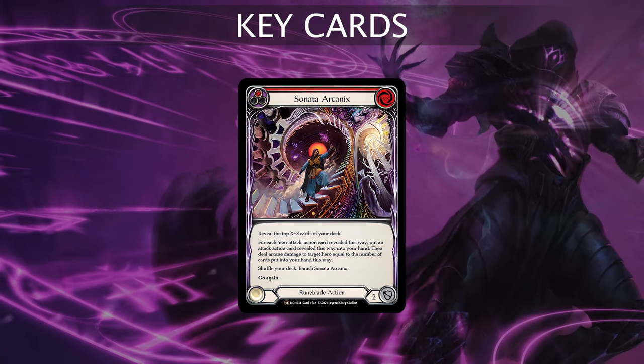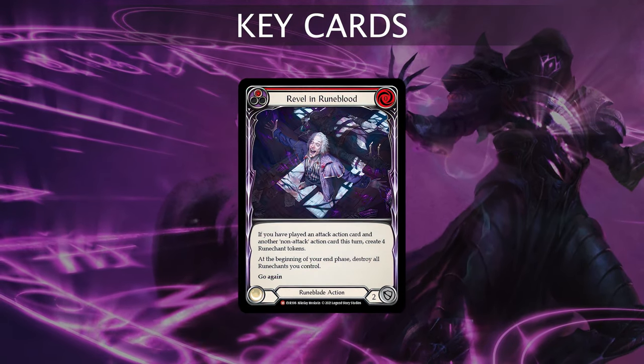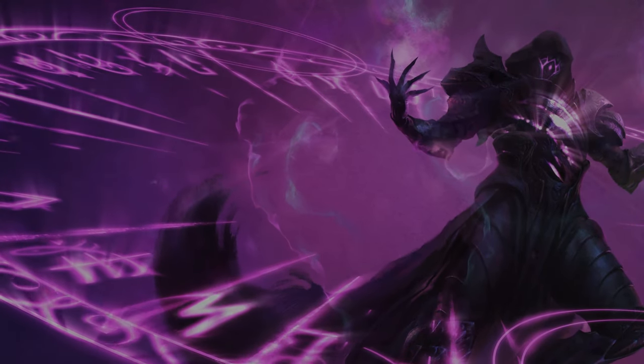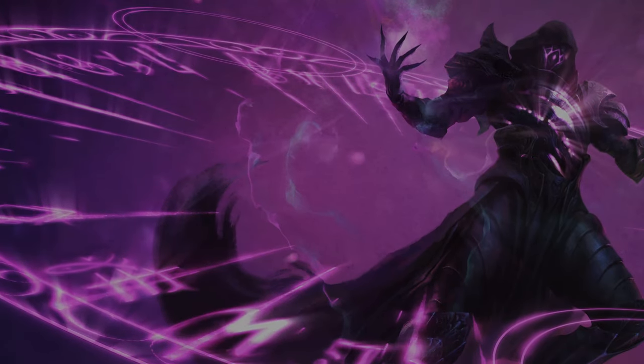The key cards in this deck are Sonata Arcanics, Mower in Skies, Swarming Wombwale, Reveal in Runeblood, and Mordred Tide. This is a very interesting deck and I'm gonna test it against the Draconic Illusionist hero. Don't forget to subscribe and see you at the arena!